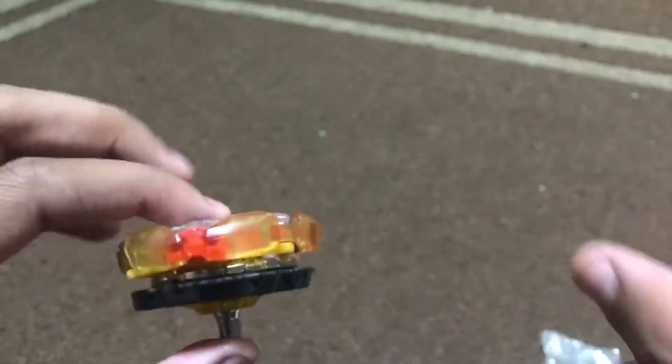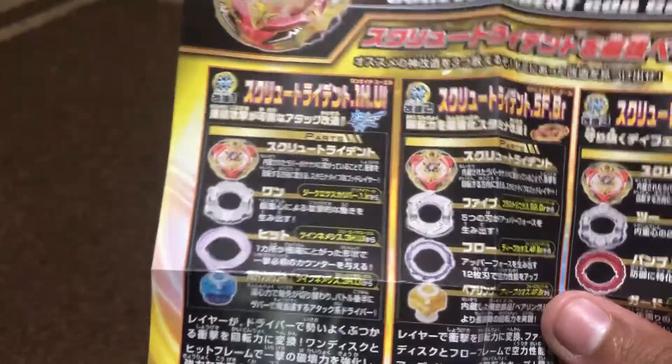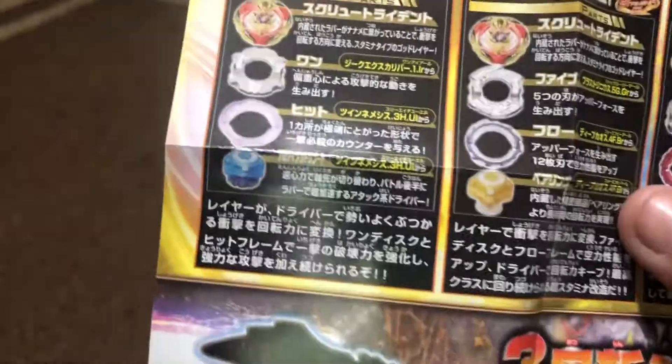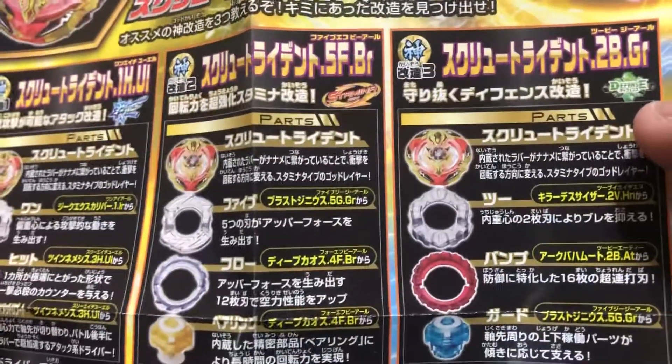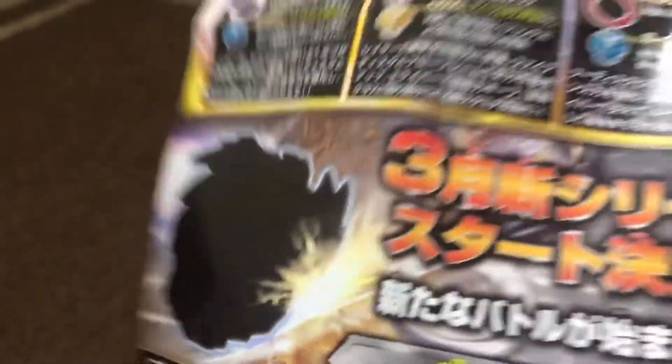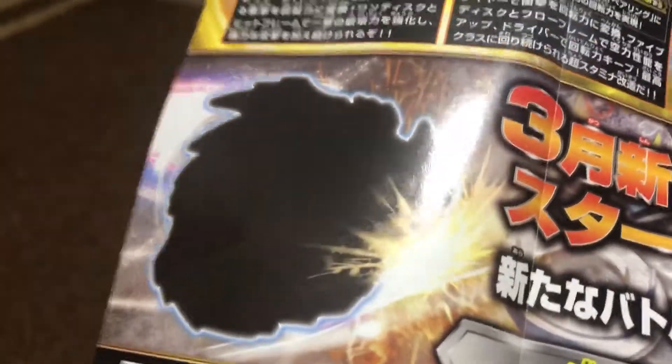I'm going to put the stickers on this, which is going to take about 15 minutes — that's what it took last time. Then I'm going to do a little test spin and a test battle. Here's the format for good combos: the attack combo is Glaive or Hit, Ultimate Reboot for attack. Stamina is Five, Vortex Bearing. And defense is Two, Bump Guard. Also, I can't read what that says, but that's basically God Valkyrie right there. I think this might be a little teaser for Chosetsu — there's going to be a new Valkyrie released, which is eventually going to be Winning Valkyrie.